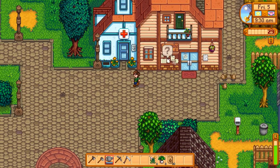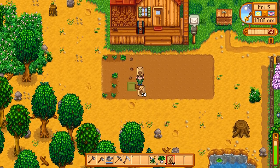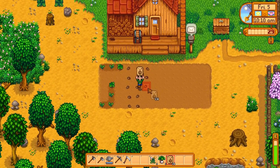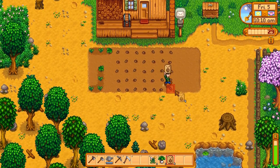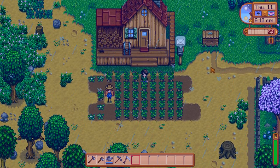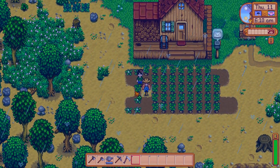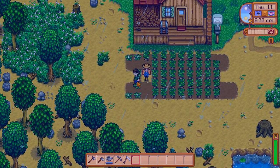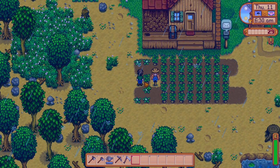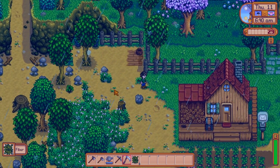Guess what the potatoes are going to be ready in time for? The egg festival, which is where we can get even more valuable seeds. We're going to plant these and the crows hopefully won't eat them too bad. Tomorrow we should be able to make a scarecrow. On the 11th the potatoes are ready to go, including the two extra ones we got from our mixed seeds at the beginning. And by process of elimination, we're going to be left with five cauliflower - that's five free cauliflower we got on the first day. That's huge extra free money.